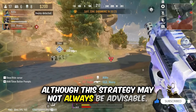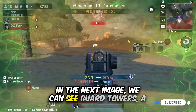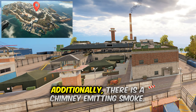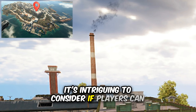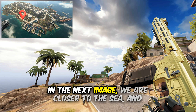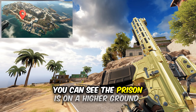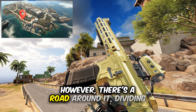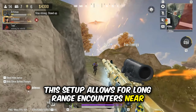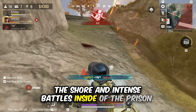Although hiding in the canal may not always be advisable. In the next image, we can see guard towers, a prison building, and guard tent camps on the map. Additionally, there is a chimney emitting smoke — it's intriguing to consider if players can land on it. In the next image, we are closer to the sea and you can see the prison is on higher ground. However, there's a road around it dividing the map into two, allowing for long-range encounters near the shore and intense battles inside the prison.